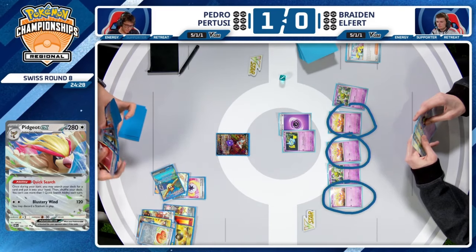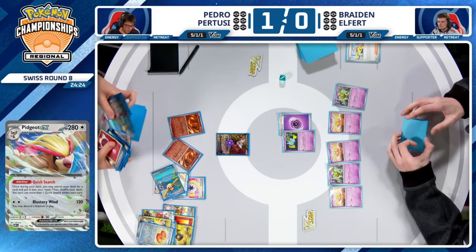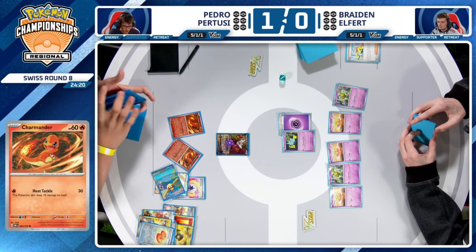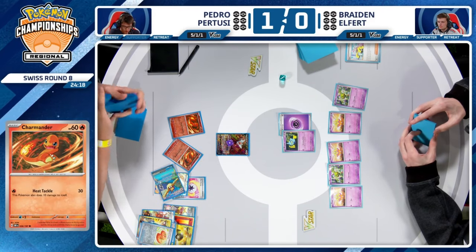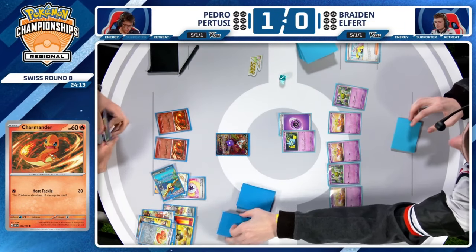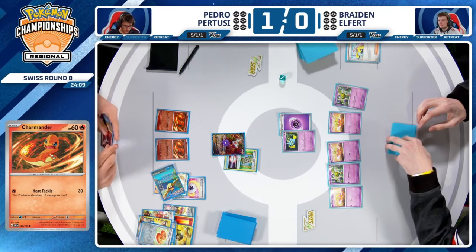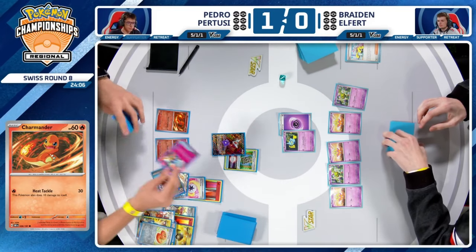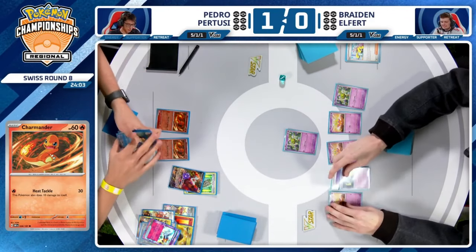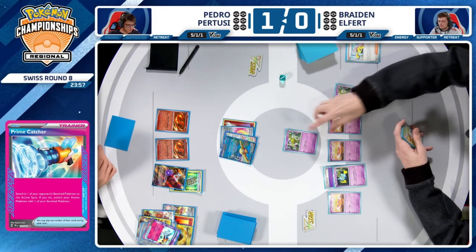A big thing from the previous matchup was that Pedro took two prizes before Braden was able to take a single one. And I think Braden's hand includes a supporter right now. So if Braden is just able to respond and keep up, that's going to be a big difference from the previous game. And Pedro here is actually going to go in with the Pidgeot EX, dealing 120 damage and targeting Natu as opposed to Flittle — a little bit of a pivot in strategy.